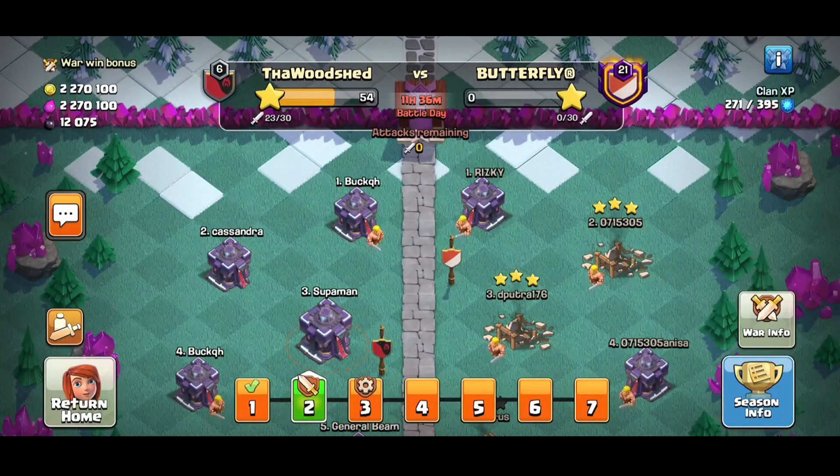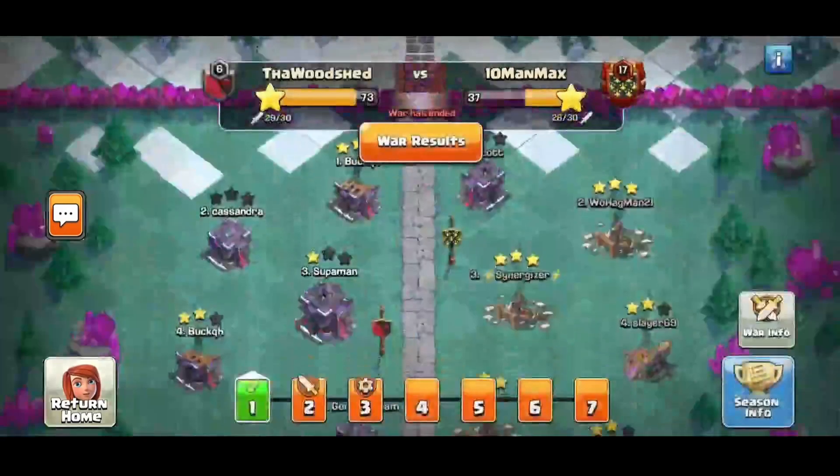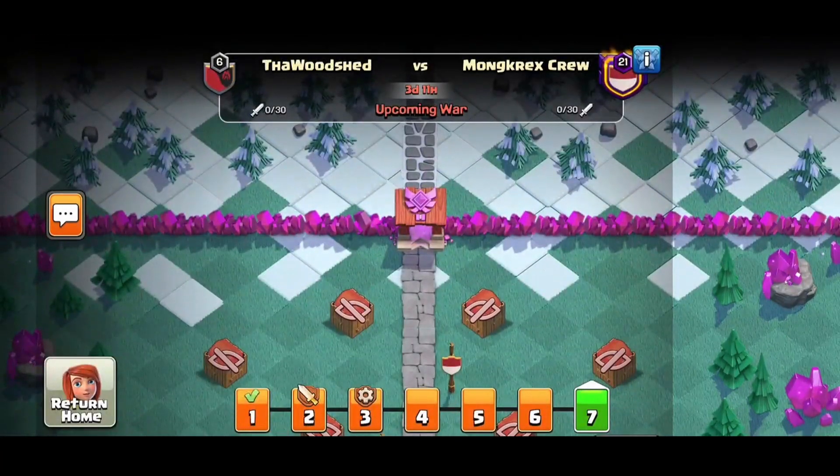Clan War League is optional by the way, but the vast majority of clans will want something to do with it. It's a week straight of wars - you can see here on the very bottom that this is war one and it goes all the way out to war seven.